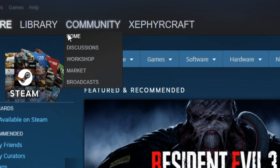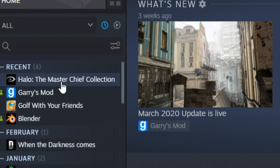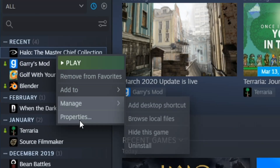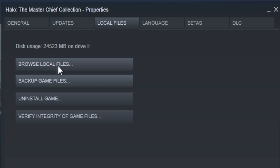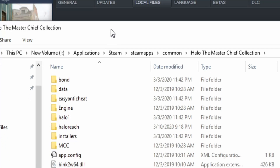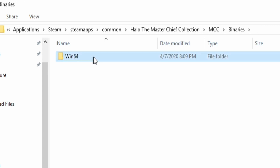To unlock Forge after the CE update, head to your Steam library and go to Home. Now locate Halo the Master Chief Collection, right-click, and go to Properties. Now head to the Local Files tab and click Browse Local Files. Now head to the following directory: go to MCC, Binaries, Win64.